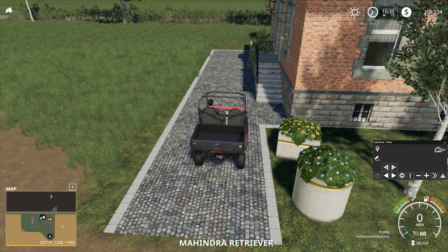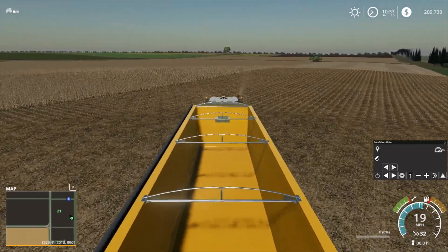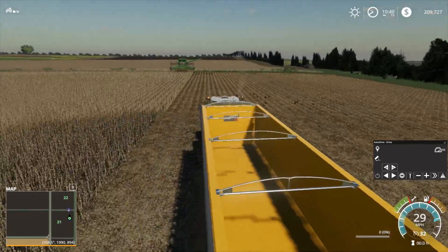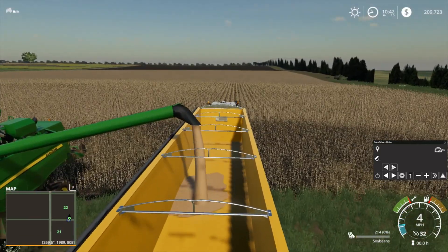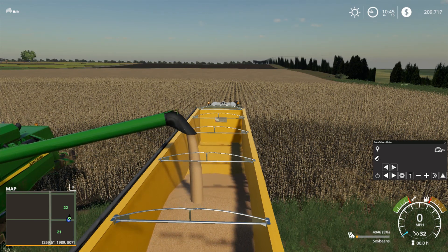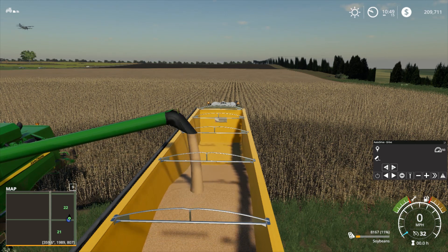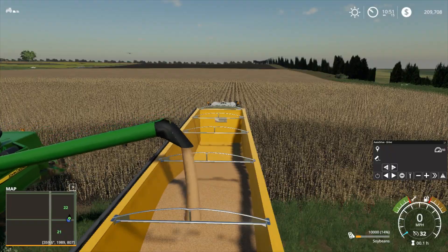I might have to drive the Mahindra for now. I gotta unload the harvester. I think I'll probably be spending some money — I'd like to finish another row of solar panels next. Then I can start doing other things like saving up 1.7 million dollars to buy that big plot of land. That's going to keep me really busy. I'll probably off-camera build up to that point, then try planting grass to see how that looks before starting my massive livestock operation.